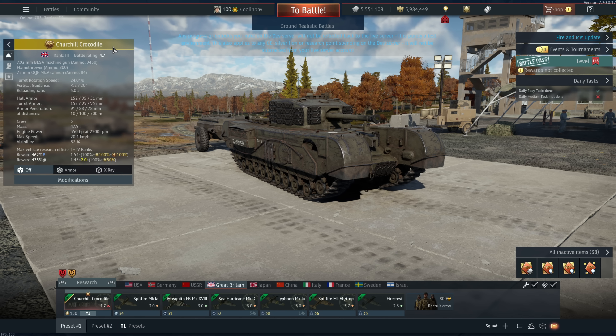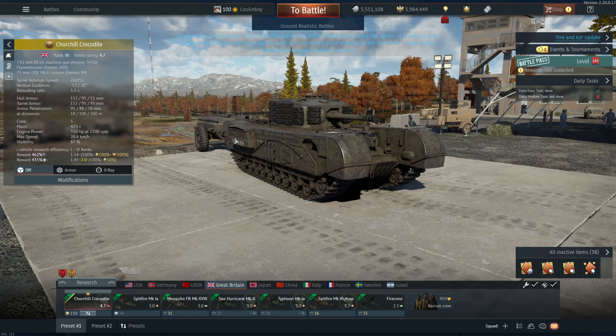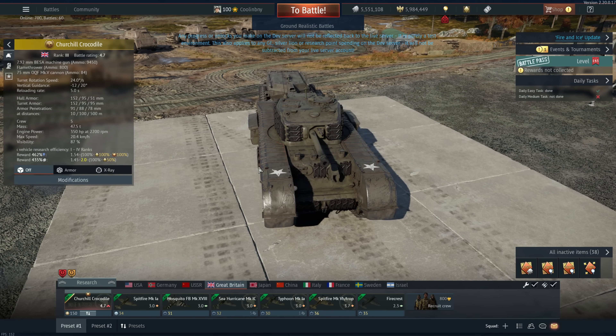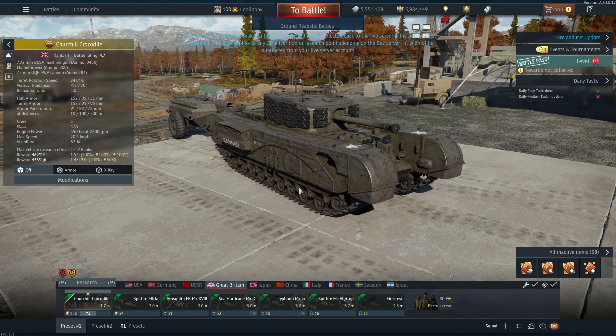You might be asking yourself: what is a Churchill Crocodile and why is this in game? It's got a flamethrower — that's why. This thing has a six and a half ton fuel attachment plus the flamethrower itself. It has a huge amount of fuel, and you'll now be able to spray open-top vehicles and lightly armored vehicles. It should be able to devastate them — mainly useful against unarmored and open-top vehicles like Hellcat-style vehicles and half-tracks.